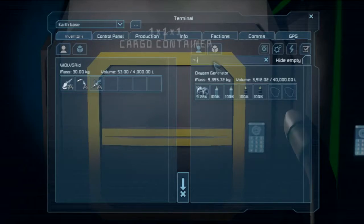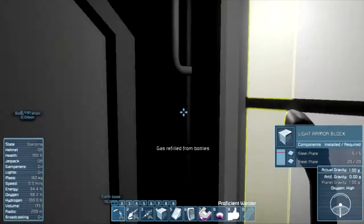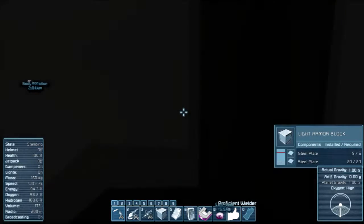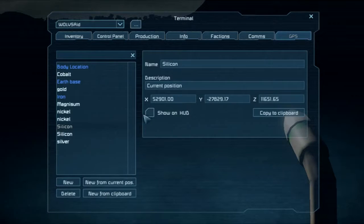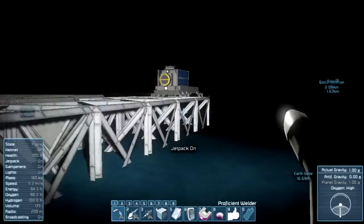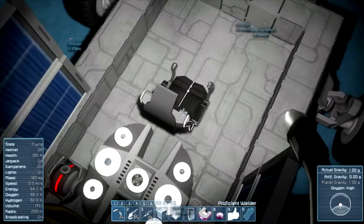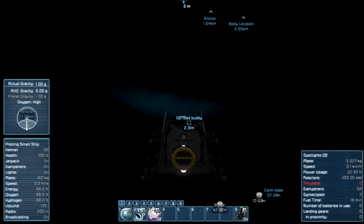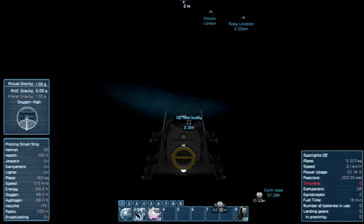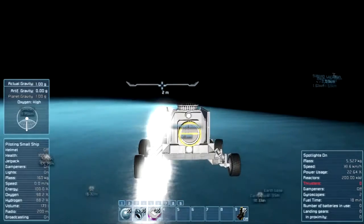I'm gonna take some hydrogen and take you on a resource hunting trip. I want silicon first — I have a silicon location here. I've updated a few things in the rover, added some controls. Parking brake — lights on, let's go. The silicon is this way.